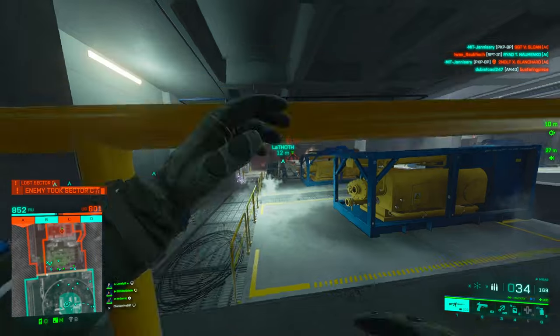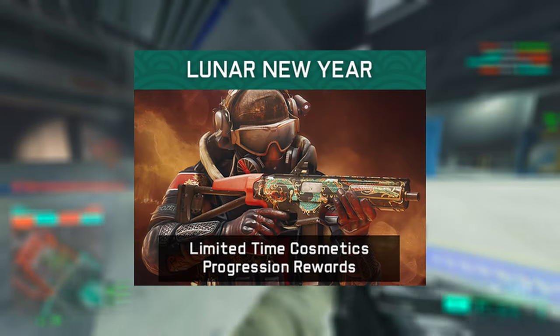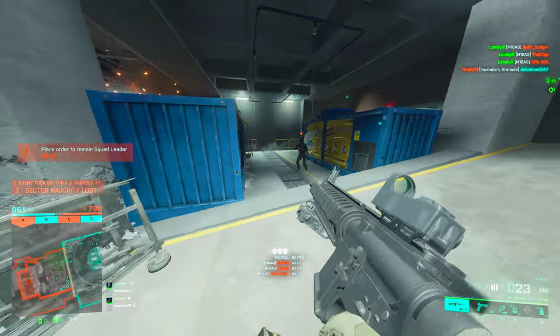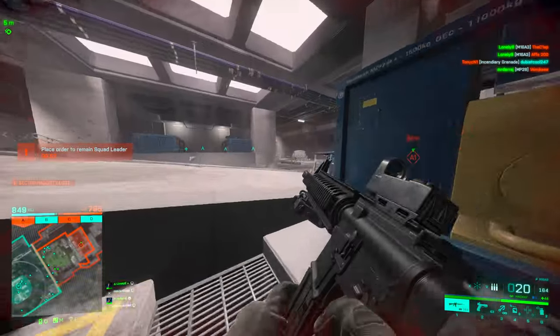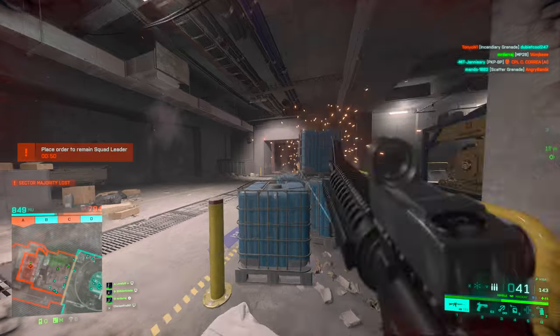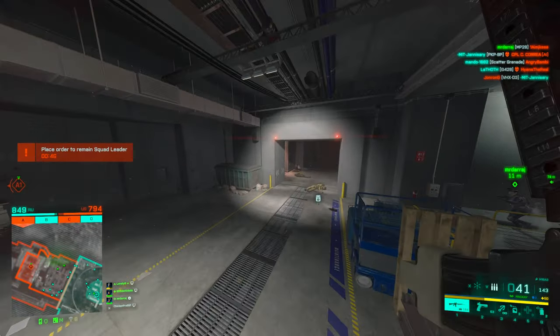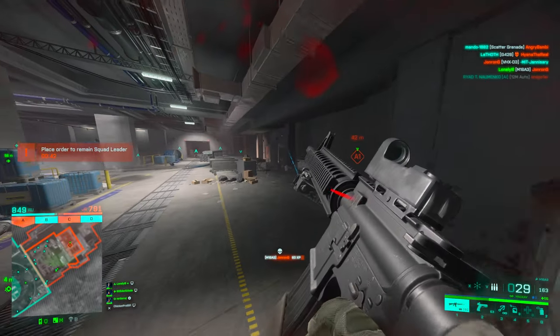In the Season 7 roadmap they showed Dozer with a PBX skin, and I expected those would be the free skins — but of course, it's EA, so those are now a store bundle. Instead we get a crappy Super 500 skin. I honestly don't even need to play the event now.